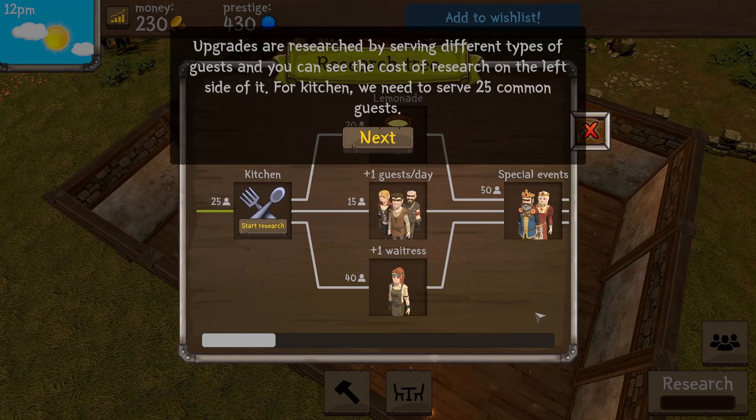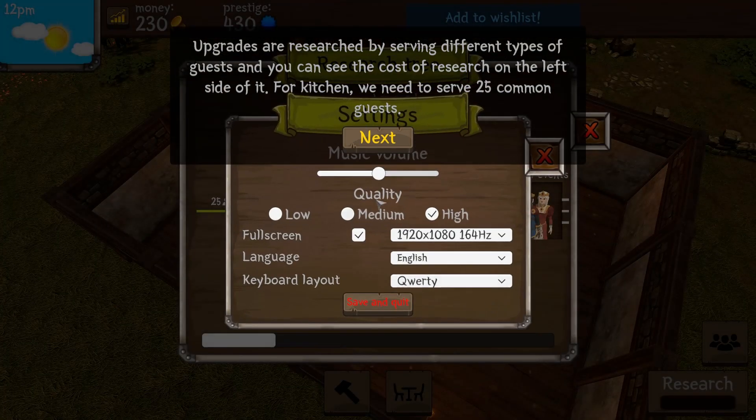Upgrades are researched by serving different types of guests, and you can see the cost of research on the left side. For the kitchen, we need to serve 25 common guests. I'm going to turn the music down a bit.